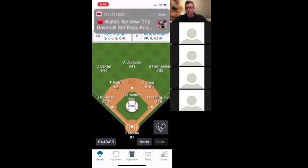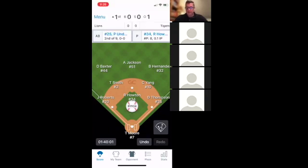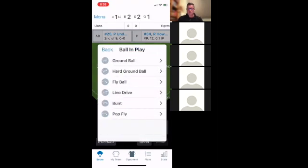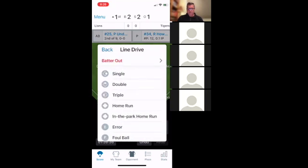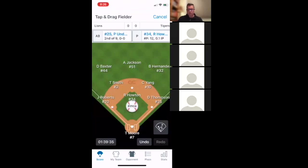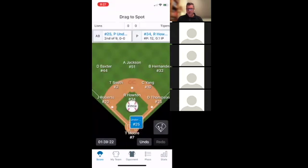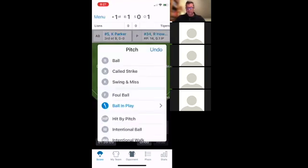Now this player gets a hit. We click Pitch again — there was a ball, another ball, called strike, called strike — and now ball in play. This time there was a line drive hit right up the middle for a single. We click Single. We need to drag the player nearest to the ball — let's say the line drive went just a little to one side — we move the fielder there, and now you'll see that player is on first base.